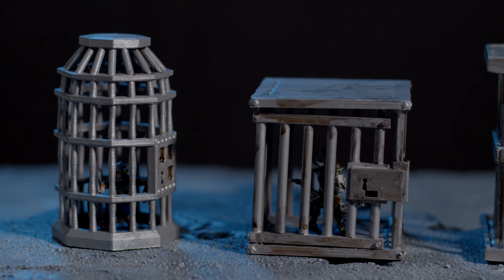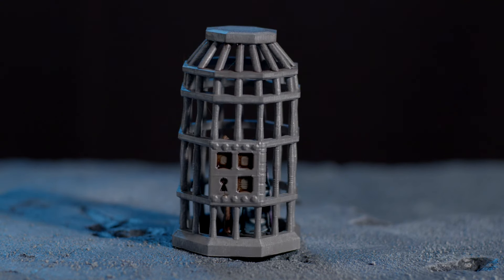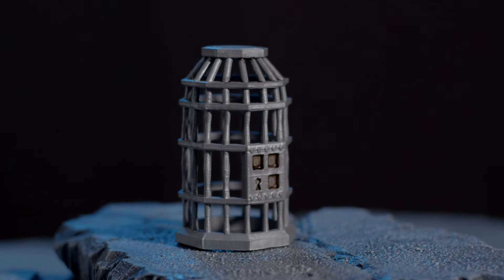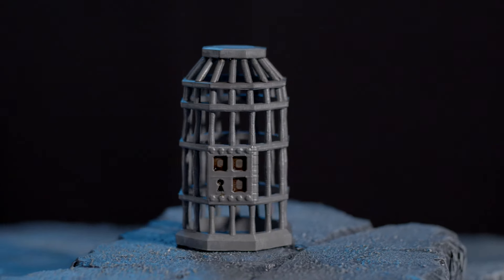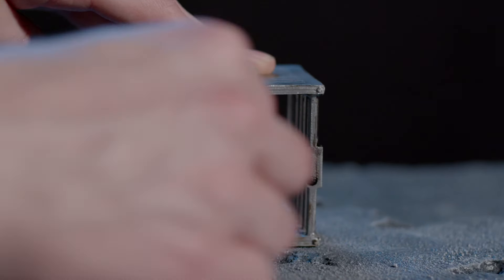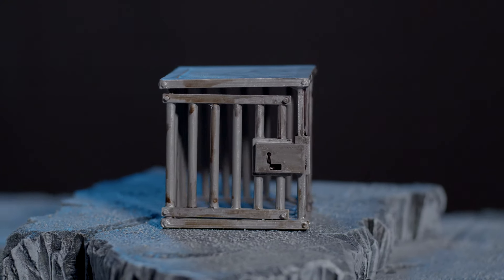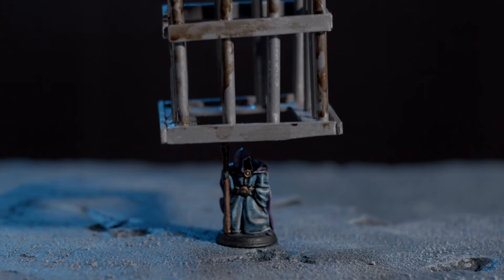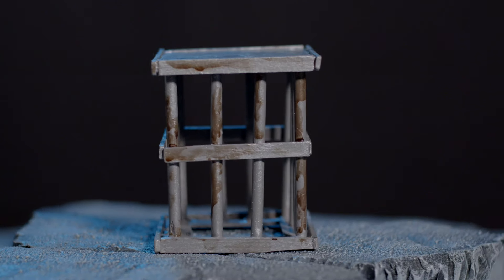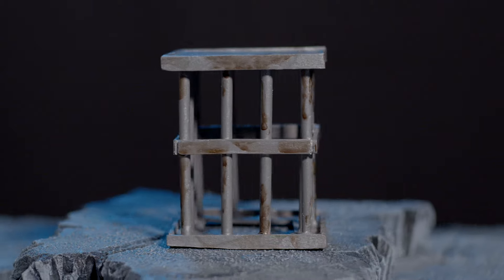So here are all three cages after painting. At the end of the day, I think they're all good enough for tabletop. But I do have my favorites. The 3D printed round cage is probably the one I like the most — its shape is more complex than the other two and it required no effort to print and assemble. I think it's probably the clear winner. The other 3D printed cage is pretty good too; the fact that the door can open is really cool, but it was the biggest pain to put together. I also really like how my crafted cage came out. It is a bit wonky — not every part is perfectly straight. I definitely could have put more time into refining the crafting and assembly process, but I still like it.